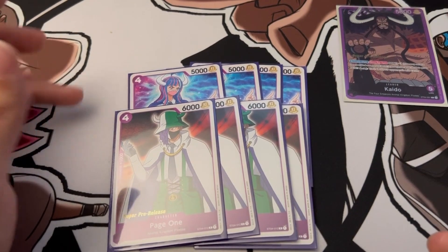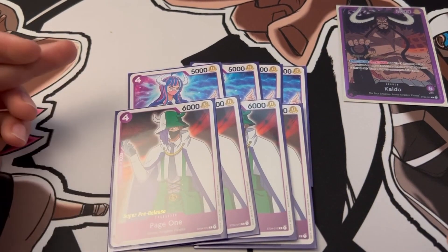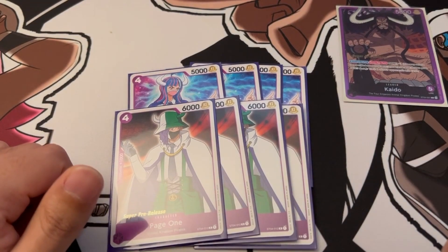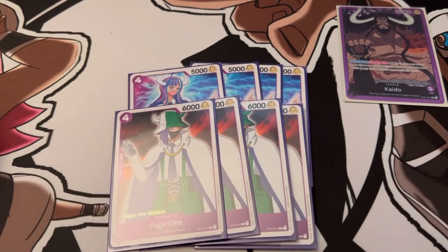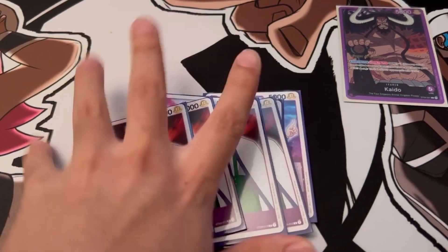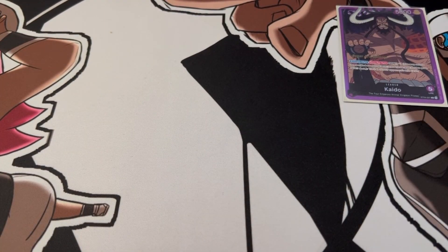Page One we have at four because we want to have at least one Ulti and Page One combo go off, and the rest can easily be played as counters. Page One is four cost for six thousand — six thousand is a very big number and can apply real pressure or deal a lot of damage. With a one thousand counter it's a solid card, and Ulti has a two thousand counter, so together they're great.